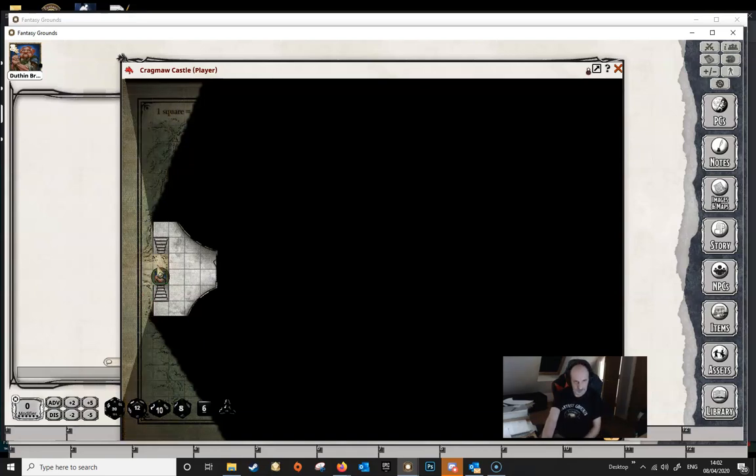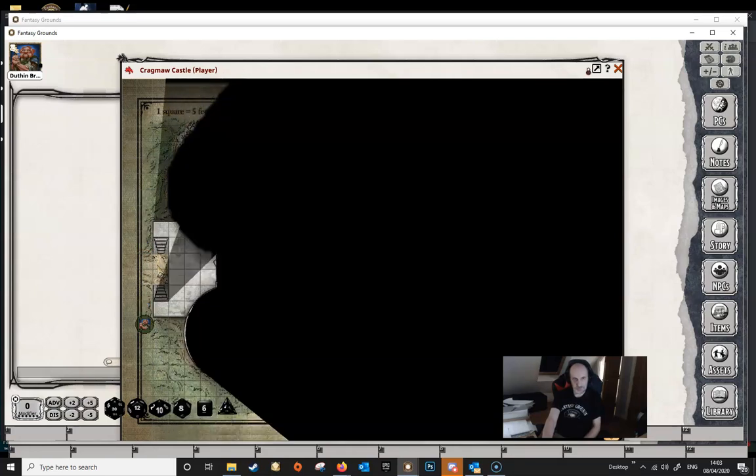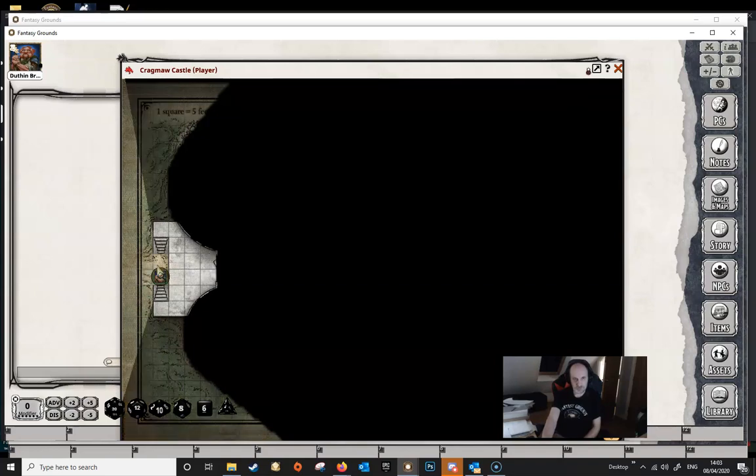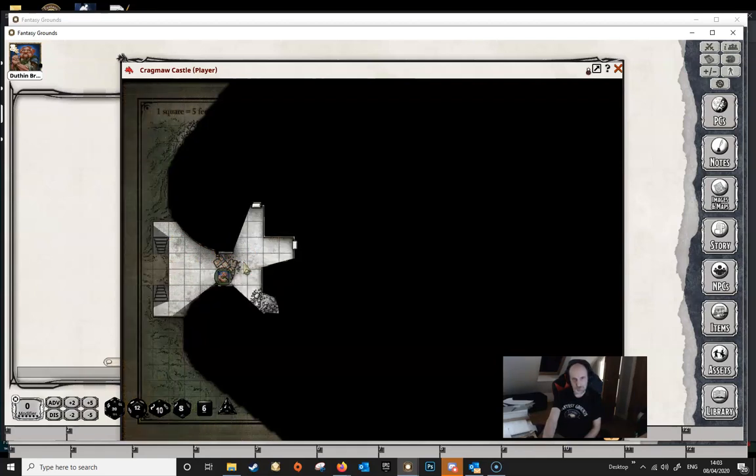As you can see whilst we're moving the character around, different bits of the map are being revealed. As we move the character up and down, we can see beyond the staircase, but we still can't see beyond the walls of the castle. If we move forward and climb the stairs, once we get to the top we can see that there is another area revealed — we can see the door and a room beyond — and if we continue moving in, more of the map will be revealed to the player.